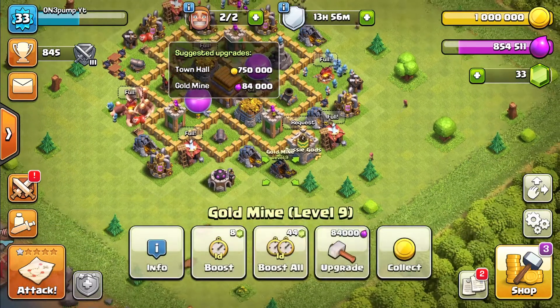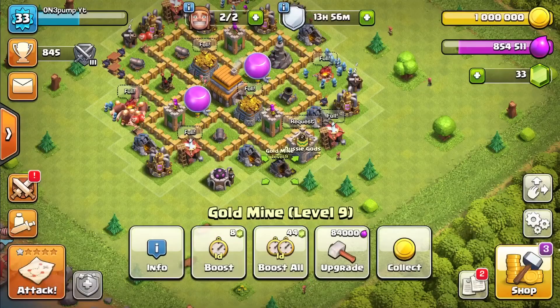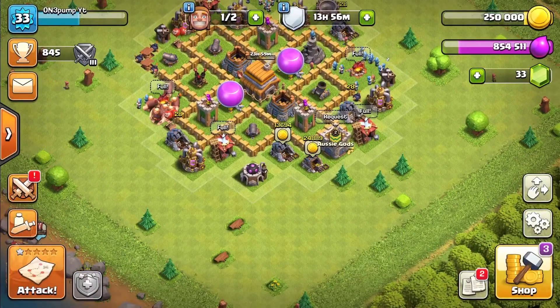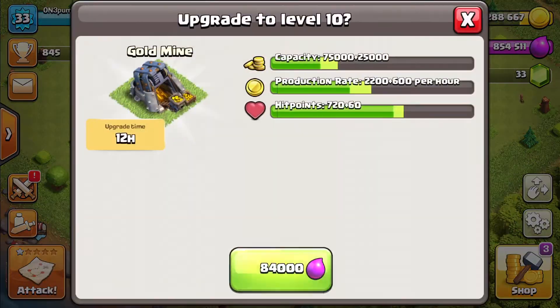As we see here, we only have two things left, so we will just put them on upgrade quickly. Here's our Town Hall and our final gold mine for this Town Hall till we are maxed out.